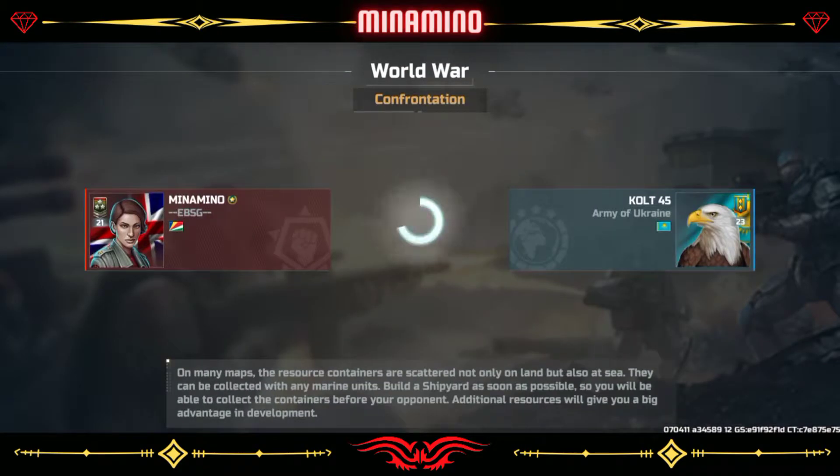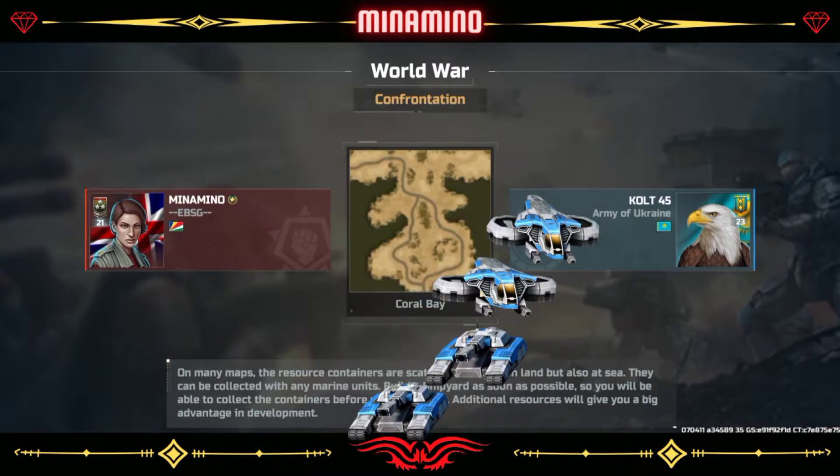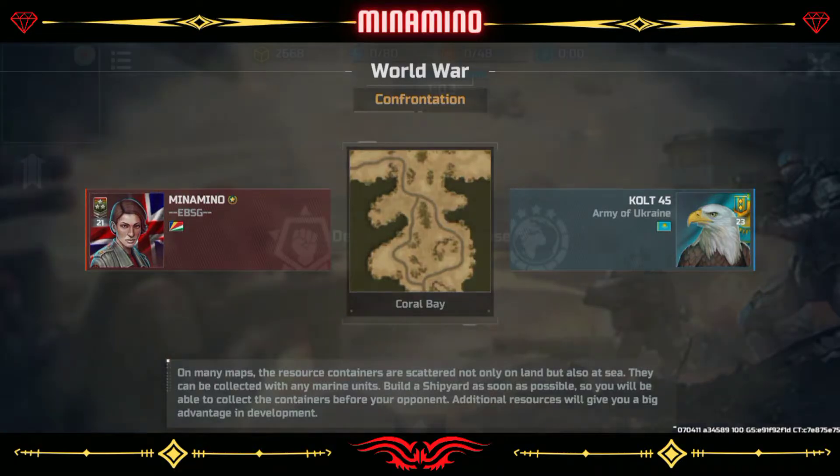Hi, this is a guide video for dealing with a fast attack by Hammer and Cyclone on the map Kodobay. My opponent is rank 23, two ranks higher than me.